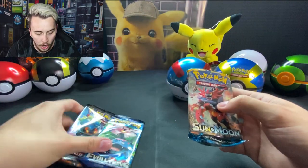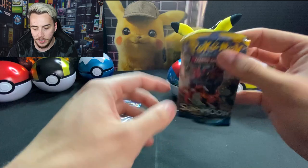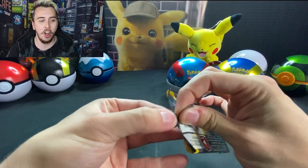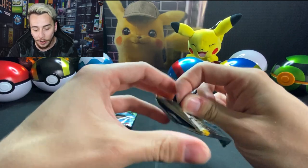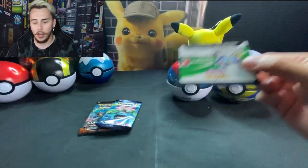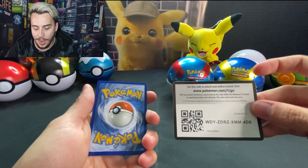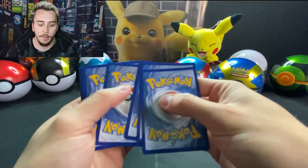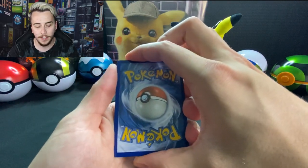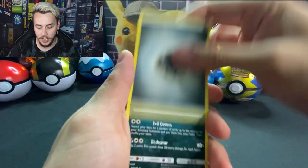We'll dive into the first three packs of this standard pokeball. We have an Evolutions pack, a Sun and Moon booster pack, and a Burning Shadows pack. I'll keep the Evolutions for last because there are some really awesome pulls we could get out of those. So we'll jump right into the Sun and Moon. Let's see if we can get some GX cards — there's the code, let's go.